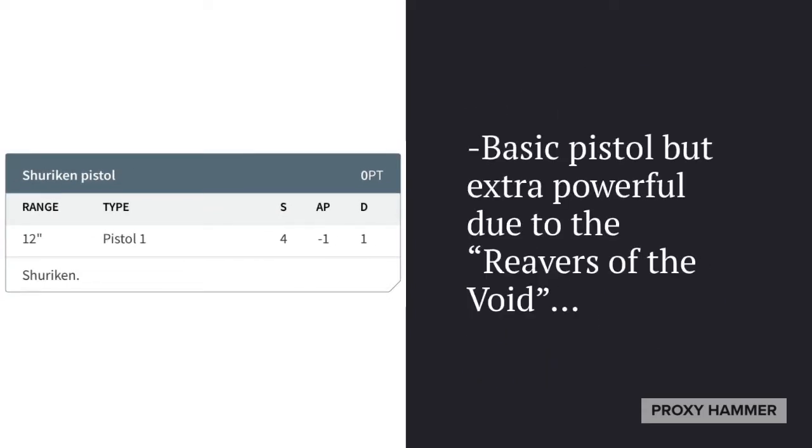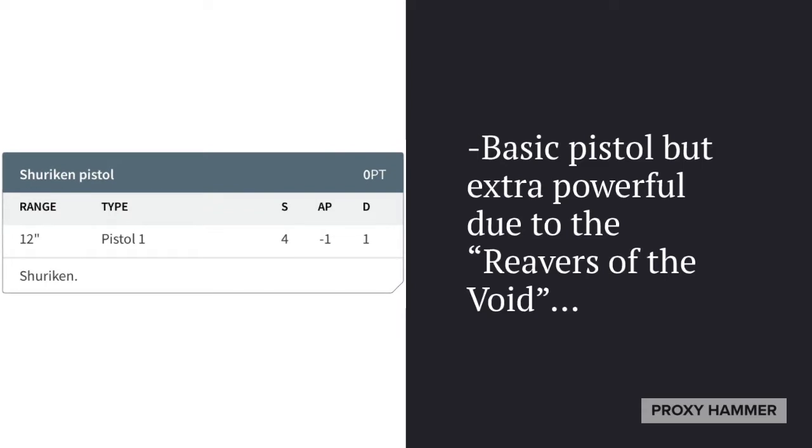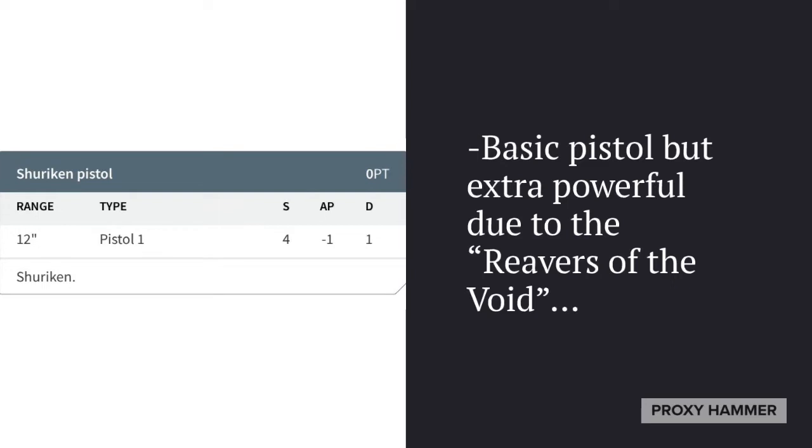They're also armed with Shuriken Pistols — the basic pistol — but due to the Reavers of the Void ability, which is essentially Hail of Doom but for everything, the basic pistol is pretty good. 10 shots from these guys, on average, will cause 1 auto wound to hit. That may not seem like much, but one more wound is nothing to sneeze at. Shuriken Pistols may be the basic pistol, but they're even better on Void Reavers.